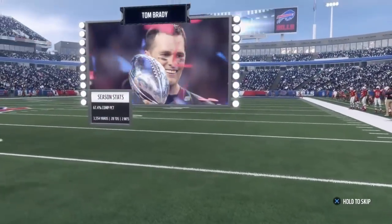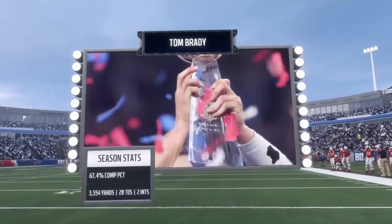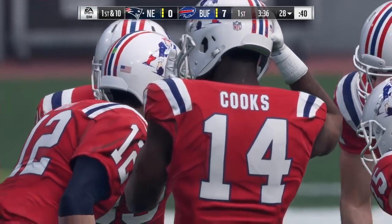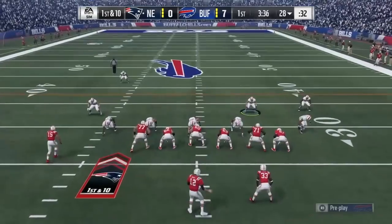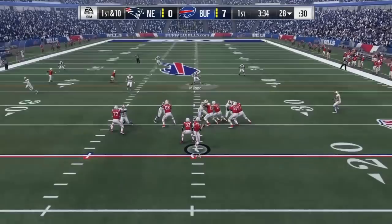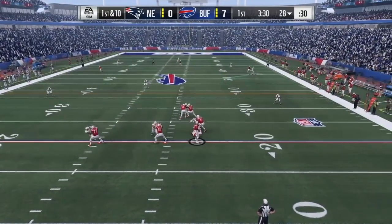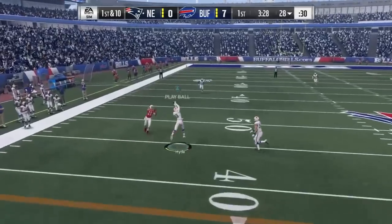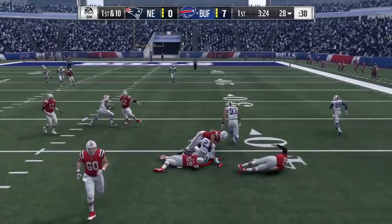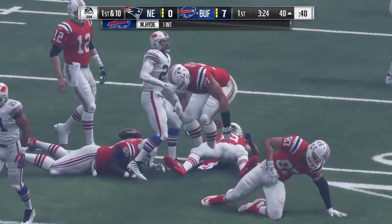And the first possession for the Patriots. Here's Tom Brady. The Bills first drive went pretty well — McCarron was on target for all of his passes, one was dropped, and LeSean McCoy had some decent runs. Let's see how this defense does against the Patriots. And intercepted by Micah Hyde! Tom Brady's first pass intercepted — great coverage throughout the whole secondary.